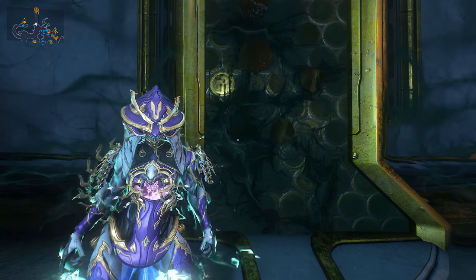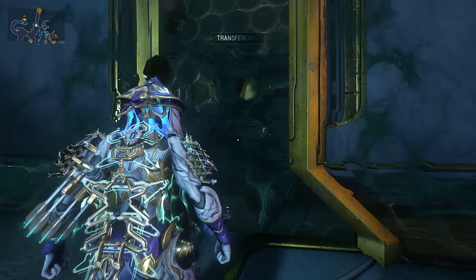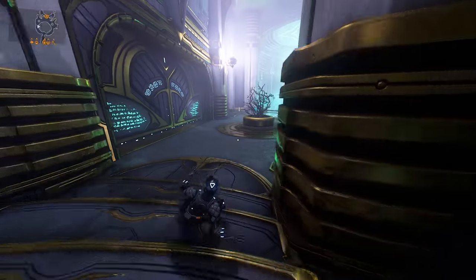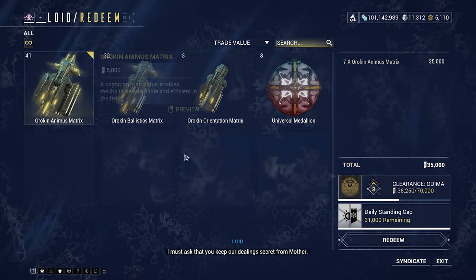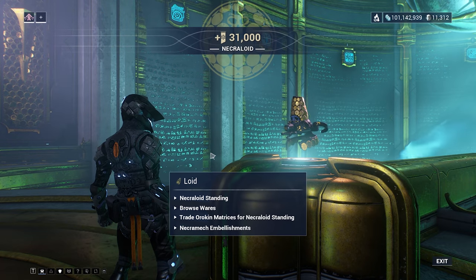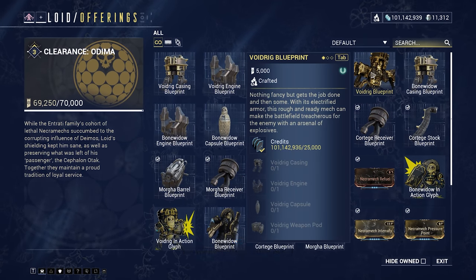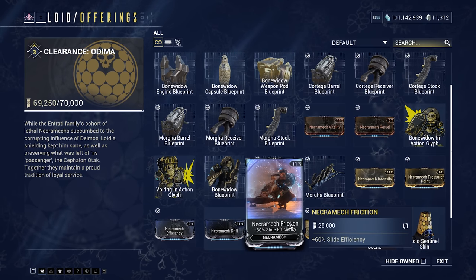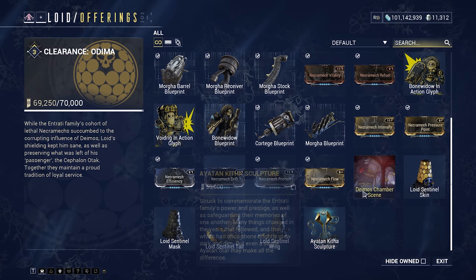So if we want to trade in the stuff that we get from the Necramech and buy the parts for our Necramech, we have to come up to this funky looking door — it's just to the left of Mother. Go into your Operator and then run on down to talk to Lloyd. We trade in the Orokin matrices for Necroloid standing — just middle mouse button and press redeem. I just traded in all my standing for the day. Then I can go ahead and buy the parts. I'd start with the Void Rig Blueprint — you need to get the Void Rig Chassis, Void Rig Engine, Void Rig Capsule, and Void Rig Weapon Pod.